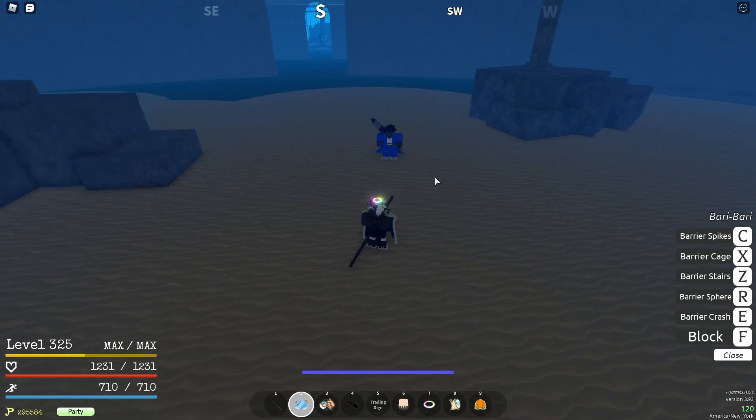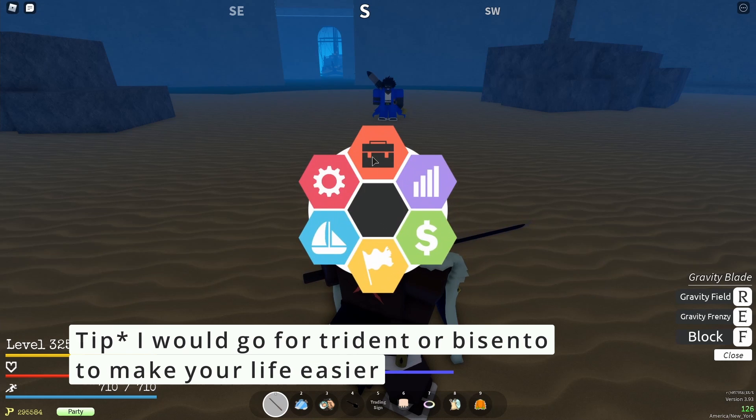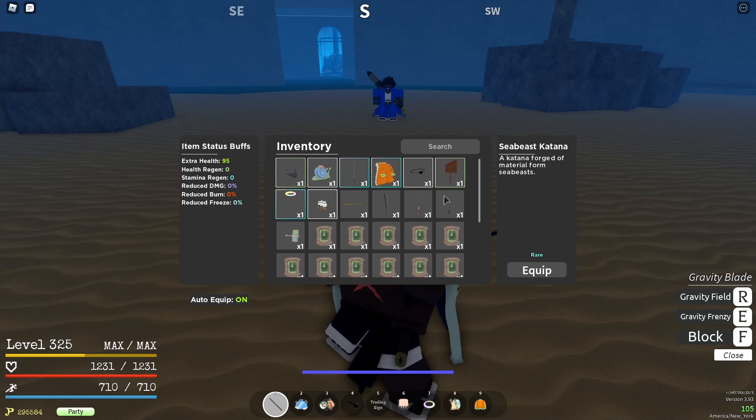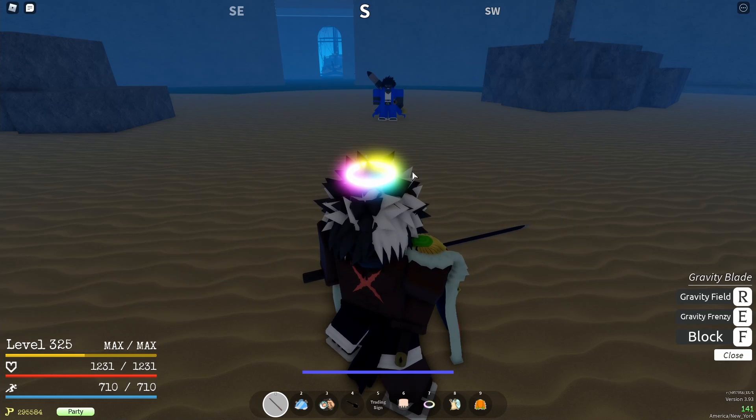Since Bari is not meant for damage, it's meant to support the rest of your build, which brings me to weapon choice. If you have Bari, you're definitely gonna need a good weapon. Whether that's a Trident, Bisento, Grab Blade, Grab Cane, Kiribachi, or similar — get your hands on something strong. The Sea Beast Katana and regular Katana won't be useful because they have no specs. I suggest the Elo Hammer if you can buy it with Robux, or trade for the Pole, Kiribachi, Grab Blade, or Trident.